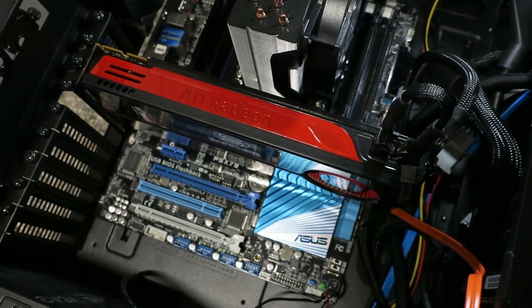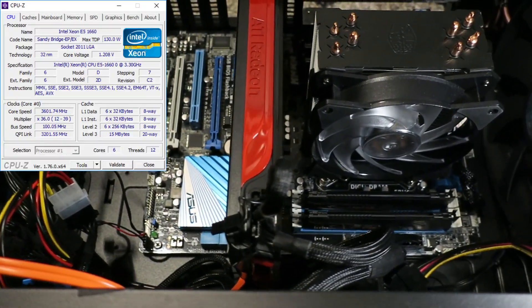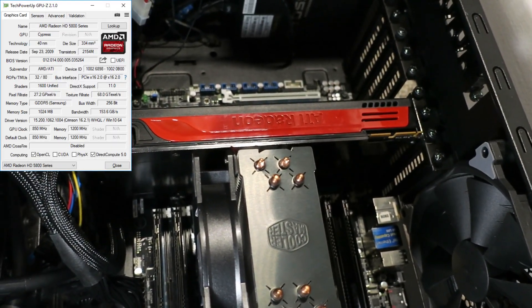Our test platform for today is the ASUS P9 X79 motherboard, Xeon E5-1660 CPU, 32 gigabytes of DDR3 memory, and the Radeon 5870.